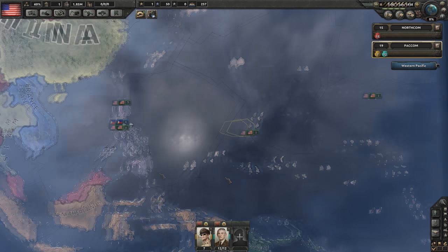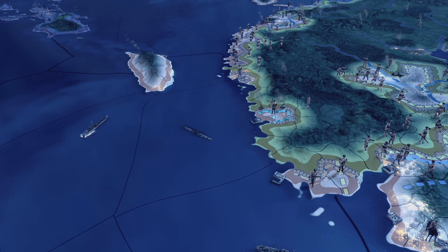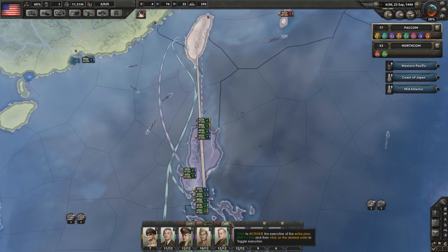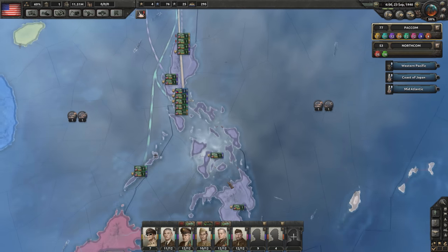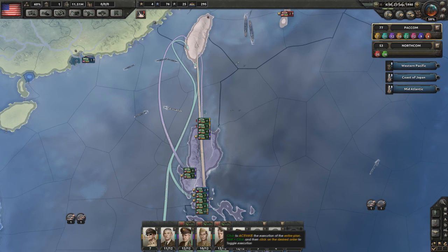I see you're preparing some kind of invasion here. That's correct. I'm allied with the Philippines and I was surprise attacked by the Japanese. So I'm planning to invade the island of Formosa, or Taiwan. I will start with the naval invasion. I'm using four different harbors to achieve some sort of surprise element, hopefully. And then I will order the paratroopers to go.